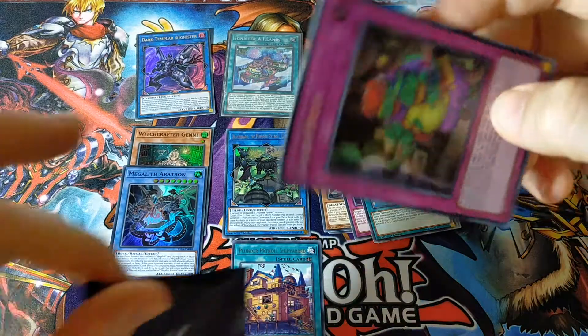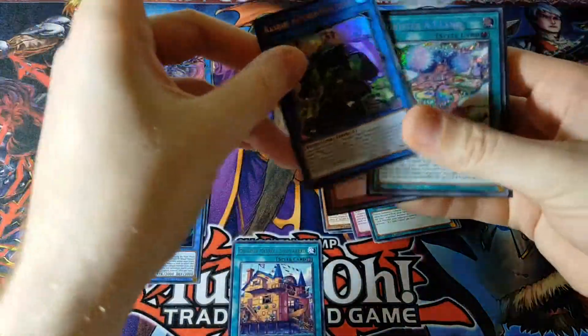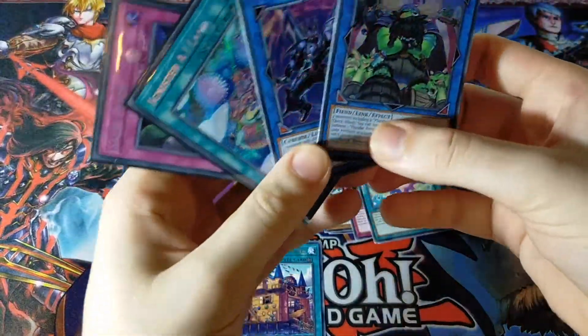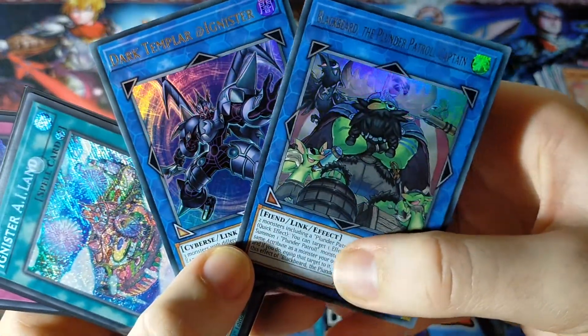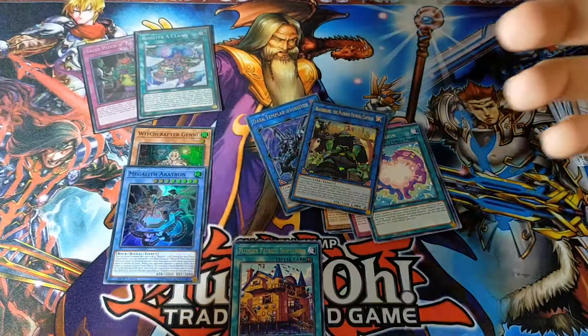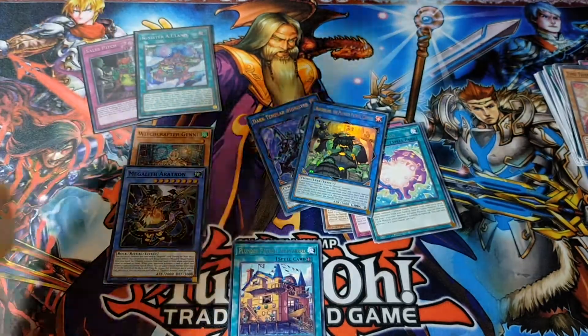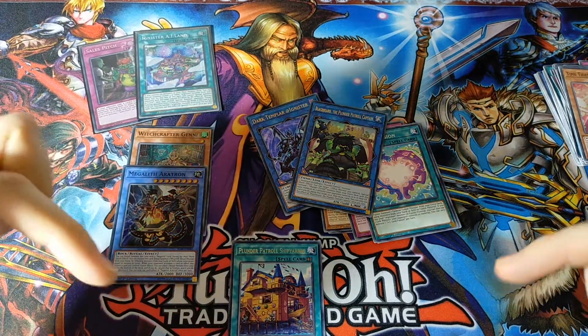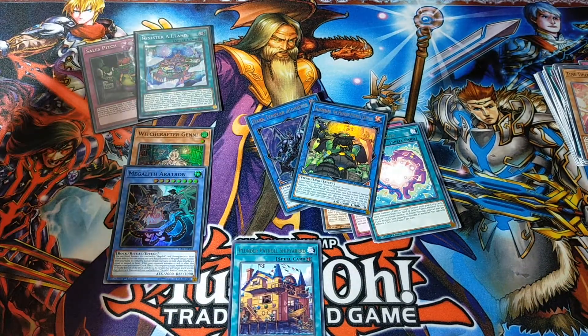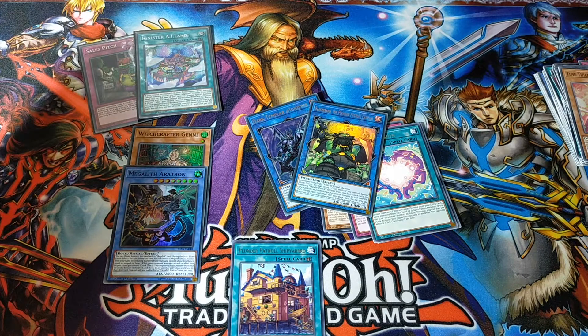That's two Secret Rares out of six packs and two Ultra Rares. So yeah, this was a pretty good opening. Let's quickly get our boys up here — the important ones anyway. So we got our beautiful two Ultra Rares: Dark Templar and Blackbeard. Awesome, awesome, awesome. And we got our two Secret Rares: Sales Pitch and Ignister A Island. That's pretty much the ratio of a box right there out of six packs. Pretty damn good. Thank you guys so much for watching. I hope you enjoyed the video. If you did, please give us a like — I would greatly appreciate it. Please comment in the comment section below. Just remember to subscribe if you want to see videos similar to this one. We're slowly growing this channel and every little bit helps. Thank you guys so much. Ghost Divers out. Peace.